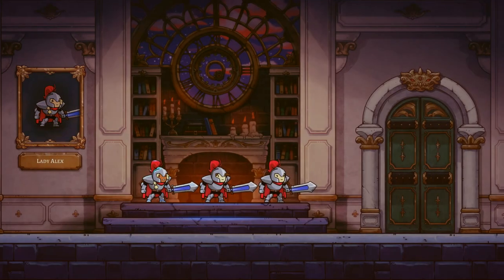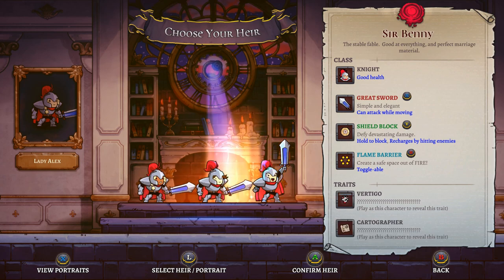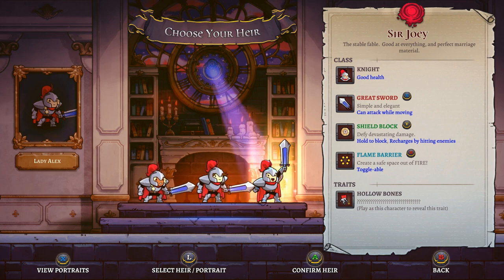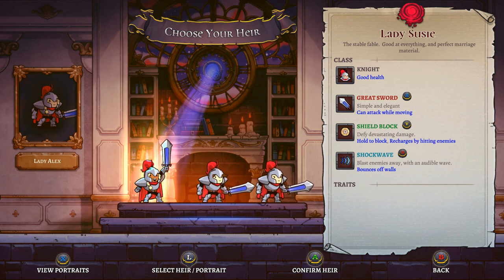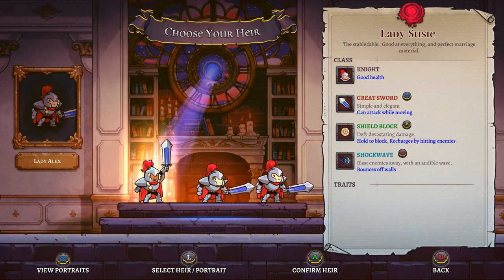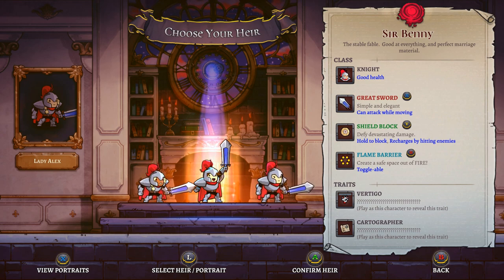I can choose my new heir. We have Lady Susie, Sir Benny, Sir Joey — each with different stats. Lady Susie is 'the stable fable, good at everything and perfect marriage material.' It's important to choose the right one. Traits are where things get really interesting — for example, Vertigo might flip the controls, Cartographer probably gives you a map, and Hollow Bones likely causes fall damage.